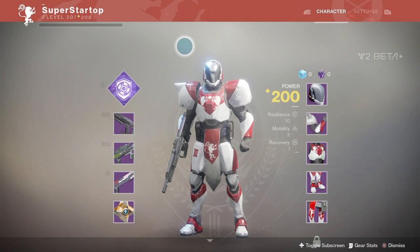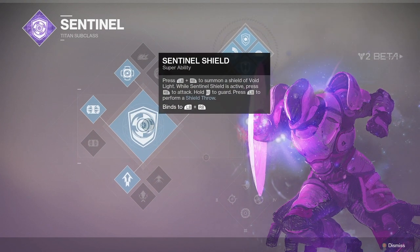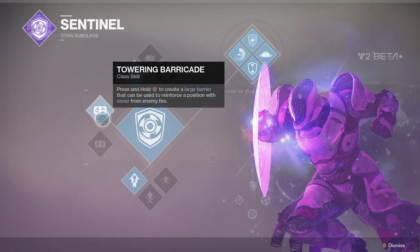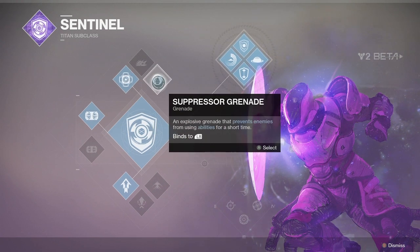First up today, we'll be talking about my personal favorite, the Titan. New for Destiny 2 is the Sentinel subclass. While you still have the option to drop a giant dome-shaped bubble to protect your team, by default you will now summon a powerful Captain America-esque shield that can be thrown at your enemies or used to guard yourself while you get in close to bash some brains in.